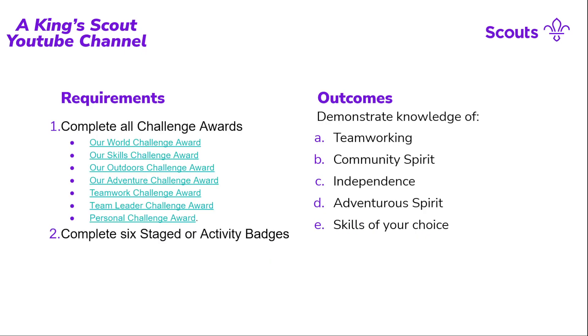The requirements are very similar to the other Chief Scouts awards — that being the Chief Scouts Bronze award from Beaver Scouts and the Chief Scouts Gold award earned in the Scout section after Cubs. They all follow a similar system of challenge badges required before earning the actual award. There are a couple more present compared to the preceding Bronze award, and you also need to complete a number of staged or activity badges — those circular badges worn on your left arm.